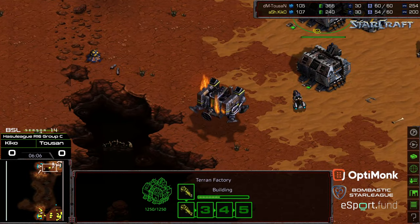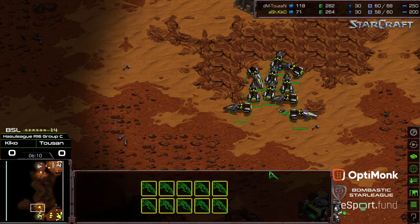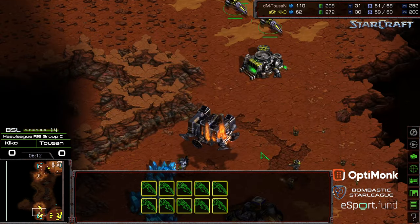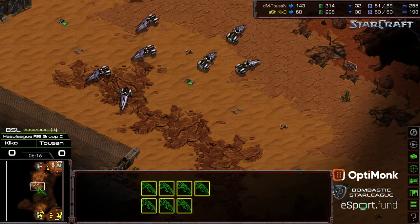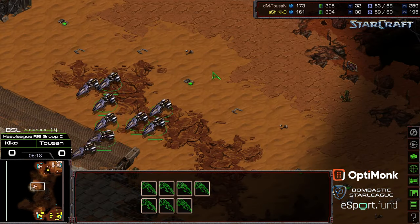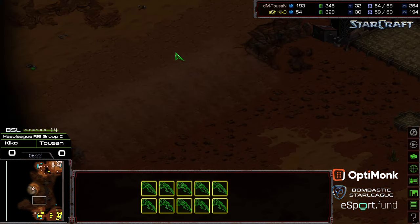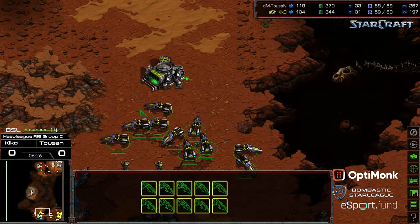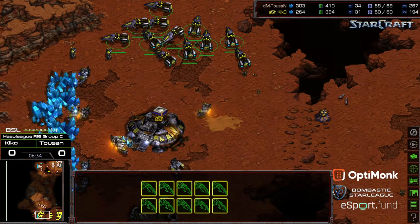Let's see who makes the move first — who gets across the map and engages. This is a critical moment. The Marines are attacking here, but the Vultures now have speed and can start moving across the map. Toussaint looks like he's going to get the advantage. If Toussaint can dash forward and get up on this high ground, Kiko's Vultures are going to have to come to him and they're going to have that misfire up the ramp — that little bit of misfire and micro could be the deciding factor in this game.